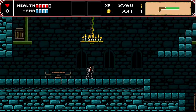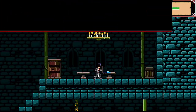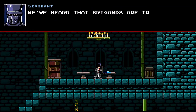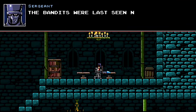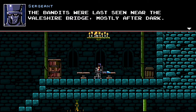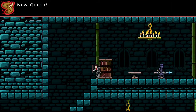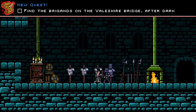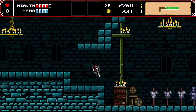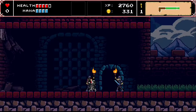You come into buildings and you can walk around, look around, and talk to people. We've heard that brigands are troubling the roads outside of Darsov — can you help? The bandits were last seen near the Valashire Bridge, mostly after dark. If you can deal with it, the roads will be safer again. I love the fact that you get quests from people. I cannot recommend this game enough. It is so good, so fun — grindy, but so fun.